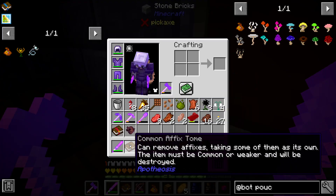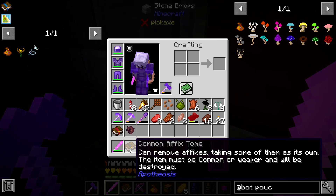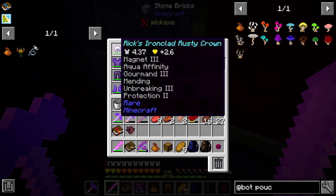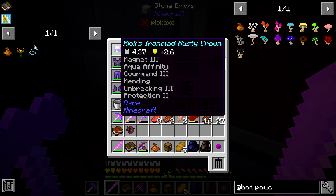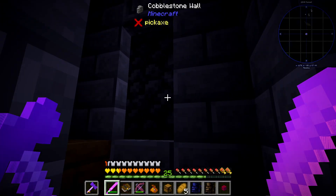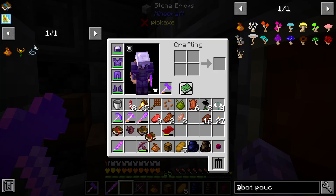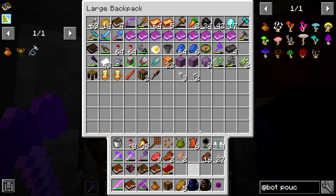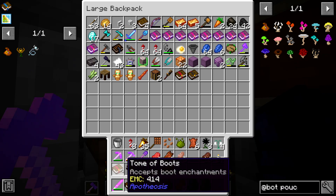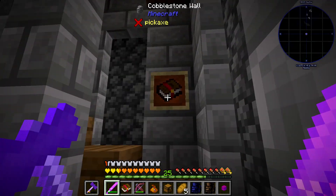The Common Affix Tome can remove affixes, taking some of them as its own — the item must be common or weak and will be destroyed. There's also a rare crown with bonus health and bonus armor. Apotheosis items. Tome of the Others accepts miscellaneous enchantments. Tome of the Miners for mining enchantments — I actually really do need another Fortune for my pickaxes. Tome of Weaponry for things like Sharpness. These towers are awesome.